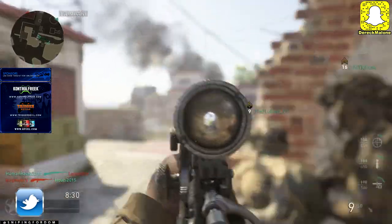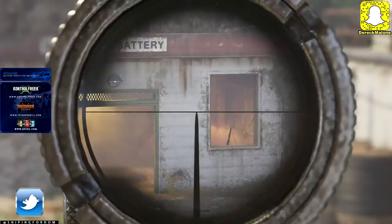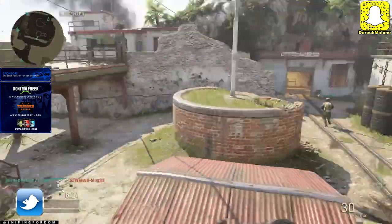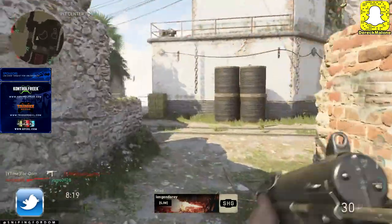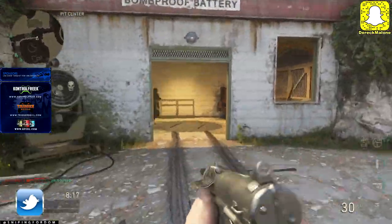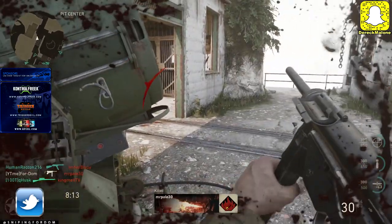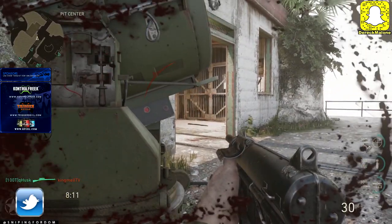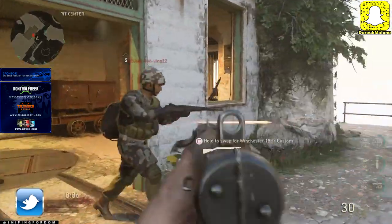I'm a huge fan of bolt-action snipers. The backup we're going to be using — it's an overkill class, so make sure under the division that the basic training you need to be using is the Rifleman. That's where you can take two primary weapons and swap weapons faster, which is really crucial. I'm also running Full Metal Jacket as well as Rapid Fire on this Commonwealth sniper.